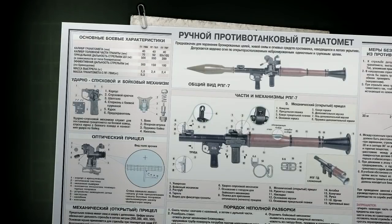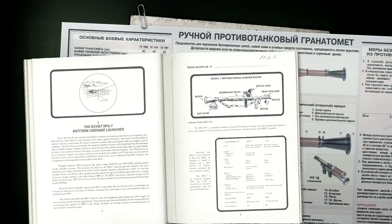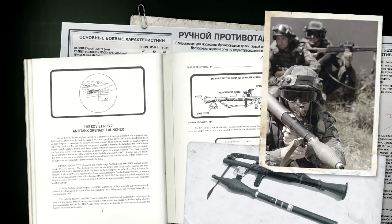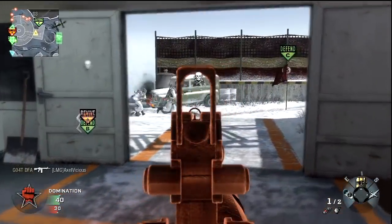An inexpensive and rugged weapon, essentially consisting of little more than a tube and simple firing mechanism, the RPG-7 is capable of launching a wide range of ammunition. Anti-tank rounds are the most common, but high-explosive, fragmentation and thermobaric rounds can also be used, meaning that the RPG-7 is a versatile weapon suited to a wide range of targets.